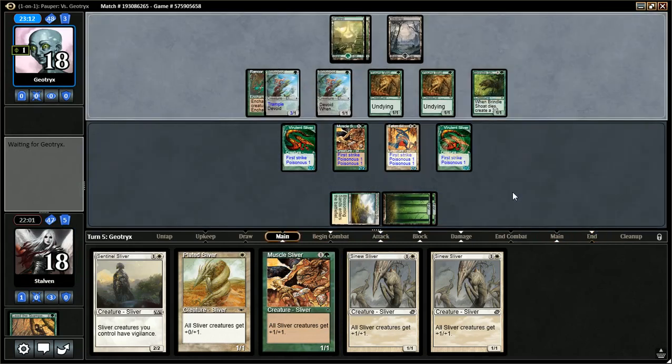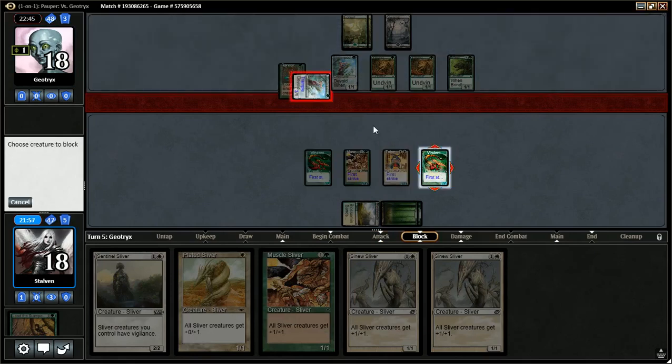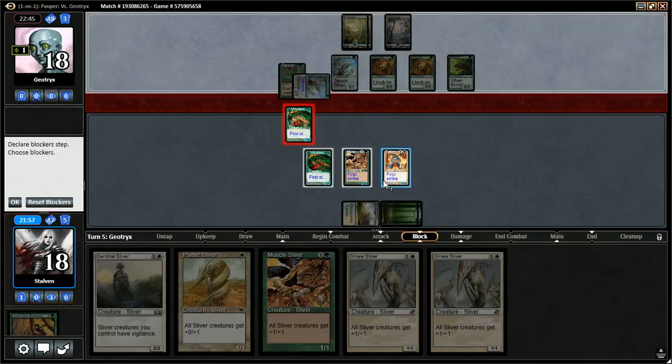As soon as I get a land, I can play two Lords and then we'll be in real business. If my creatures didn't buff each other, I probably would be attacking. But since the Lord package is so powerful, I'm leaving it be. Now he is attacking with the 3/1 even though I have first strike — that's interesting. I think I am going to block and force him to have some kind of shenanigan, but I'm going to block with the Poisonous Sliver because the first strike and the Lord are just too important to lose here.